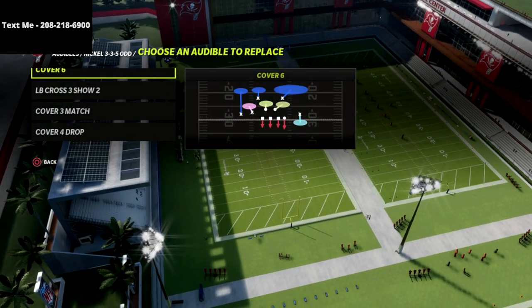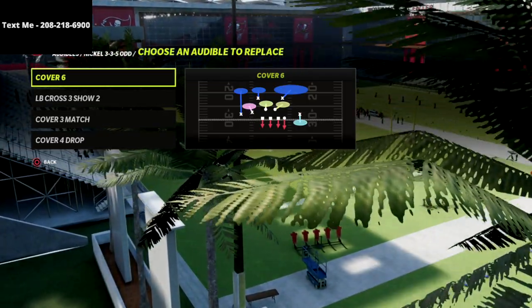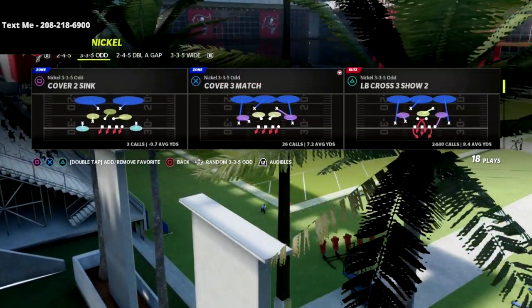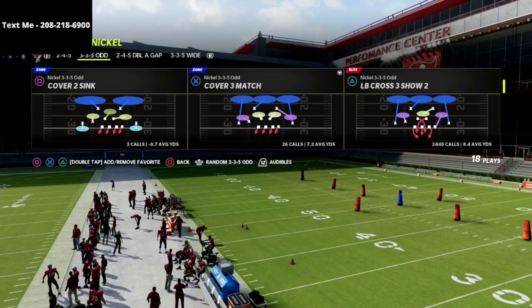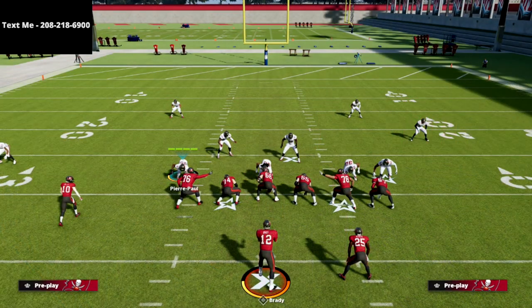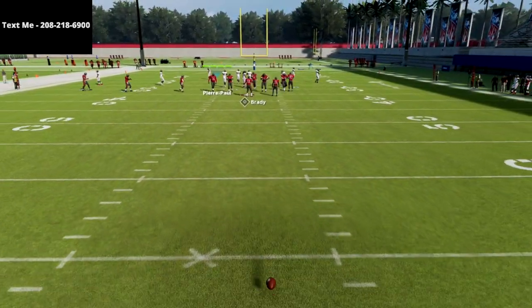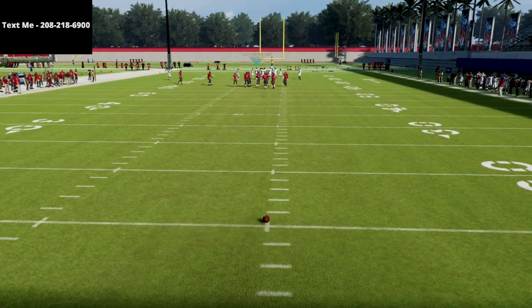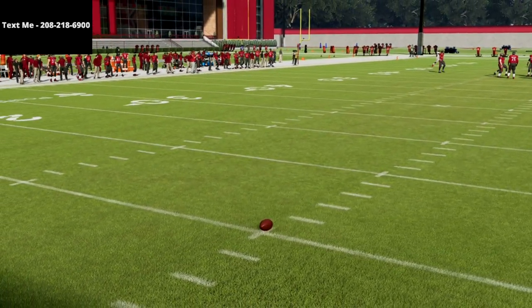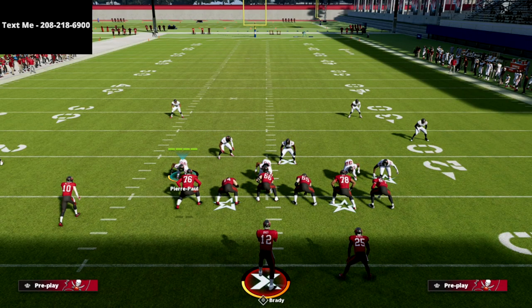What we're going to do is put our cover six in our audibles. I like to audible into it from the LB cross three show two, then audible over to cover six. This is the best defense I've found at this point in the season to consistently give trips tight end some trouble. If you want to learn all the pressure schemes, run defenses, red zone defenses, and situational stuff, that's covered in the defensive guide.